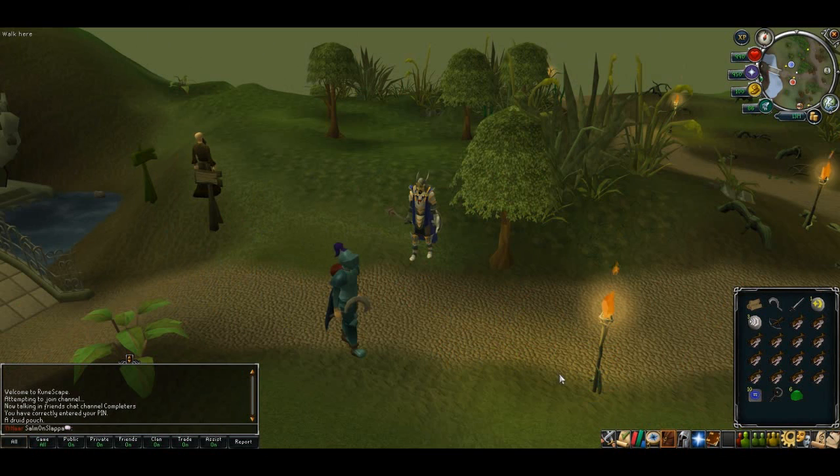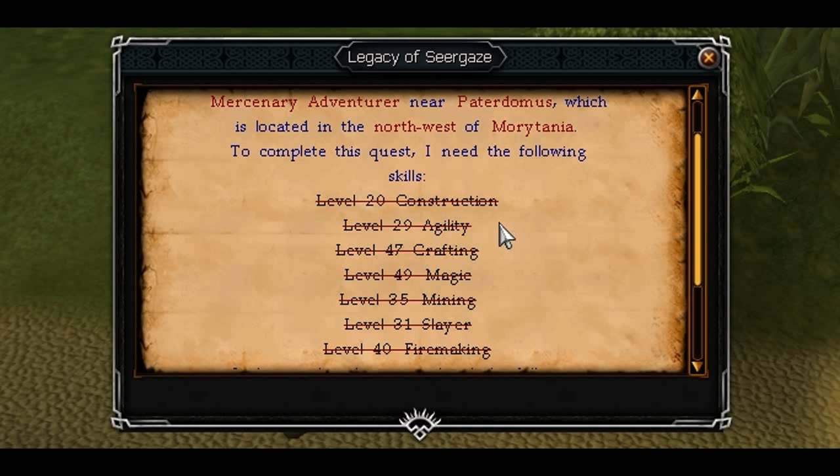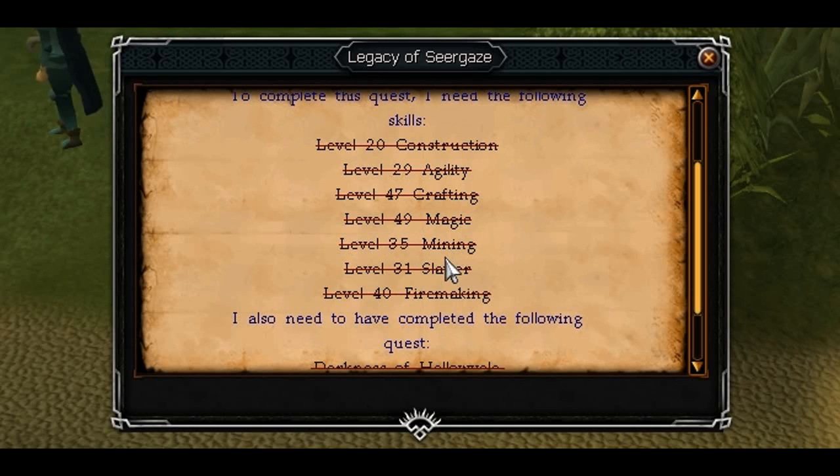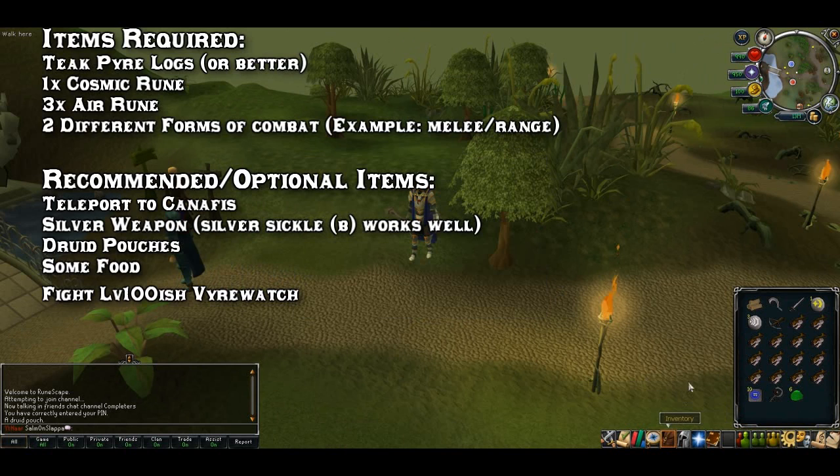How's it going people? Sam and Slappy here and this is the third part of the Vampire series, Legacy of the Seagaze. This will allow you to make your own blood runes. Quest requirements: you'll need 20 Construction, 29 Agility, 47 Crafting, 49 Magic, 35 Mining, 31 Slayer, and 45 Firemaking, and obviously you'll need to have completed Darkness of Hallowvale. You will end up fighting a level 100-ish vampire.